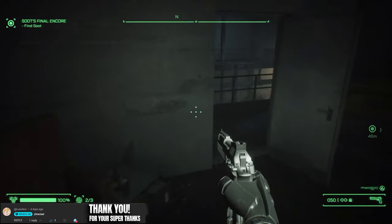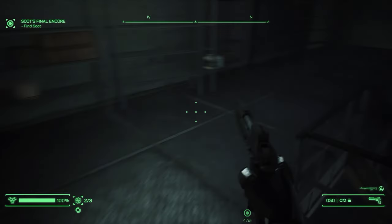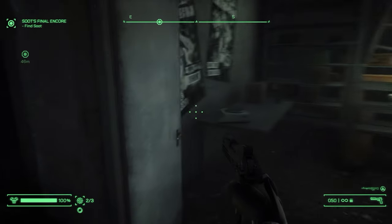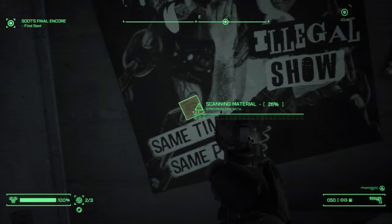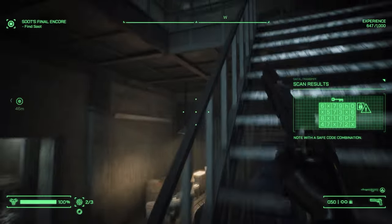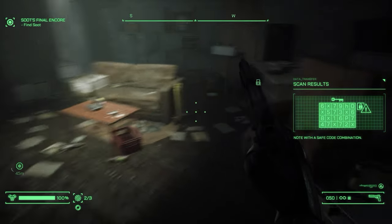This is the first one, up inside this little den of nastiness. Head down the stairs and on the wall you will see a poster. Scan the poster with your RoboVision which will reveal the code. You do need to have detection level 2 on this, so if you haven't got that yet I highly recommend getting that. All of the safes are the same — once you've got detection level 2 you can get all of them.